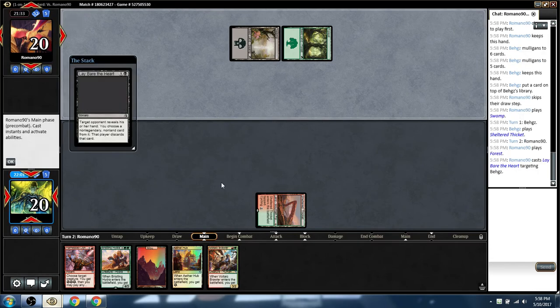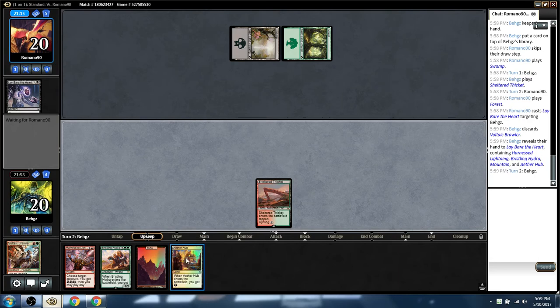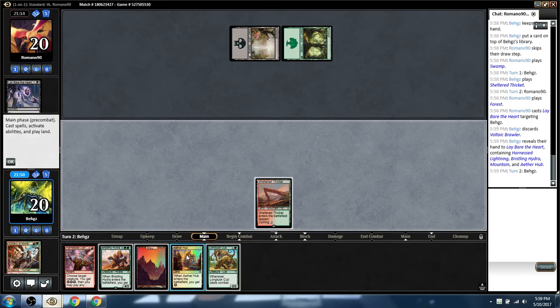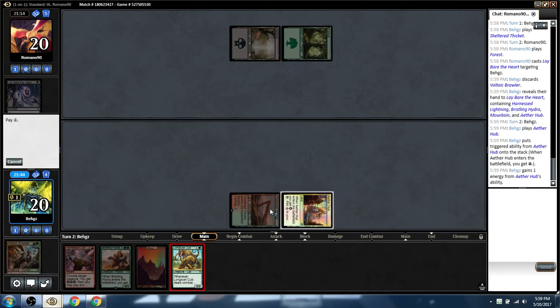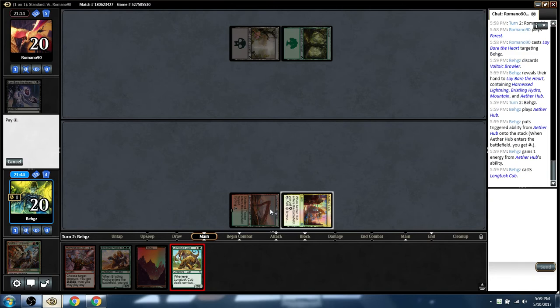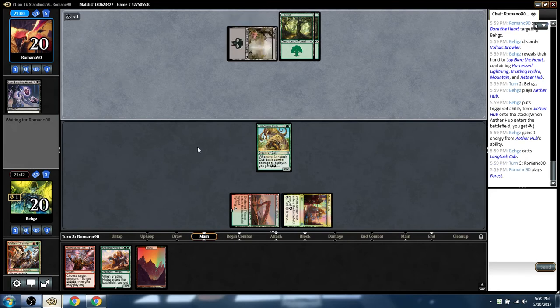There goes Hydra — it's our best card. He's probably like, damn, how does he have such a good hand after mulling to five? It's because we got to Scry and keep the Voltaic Brawler on top. It's a hot hand. He might just lose to Hydra if he doesn't take it. He must have trouble dealing with that turn two play. Luckily we drew the Cub, which is technically better than Brawler. That Scry was pointless for all intents and purposes, because we chose to keep before we looked and ended up just keeping the top.